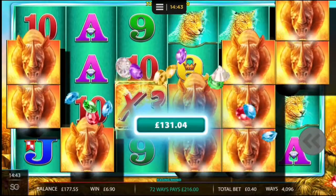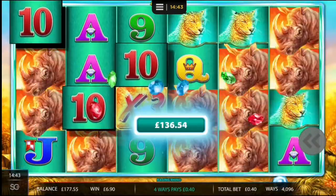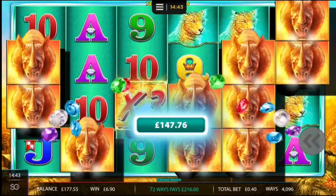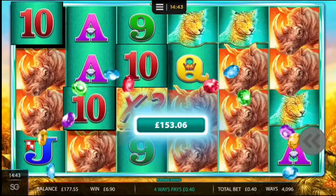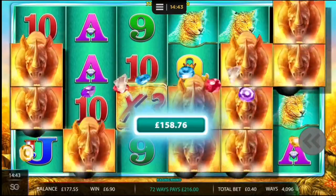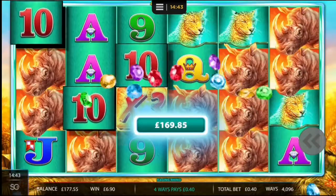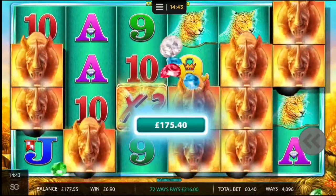Look at this — very, very profitable spin at 40 pence, here's £216. I got a three diamond re-trigger and then about four two diamond re-triggers and it just wasn't giving. And then just bang — very, very nice.